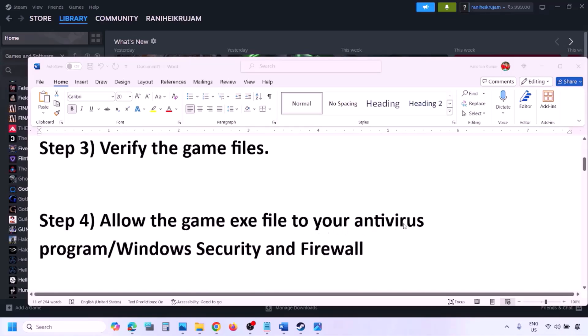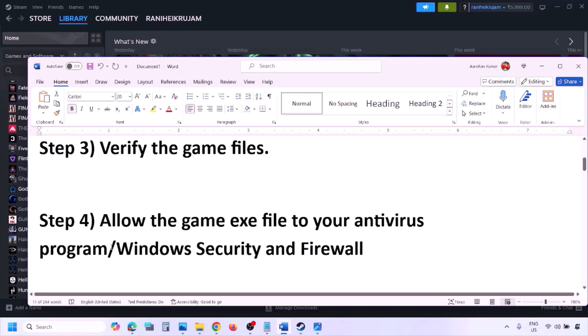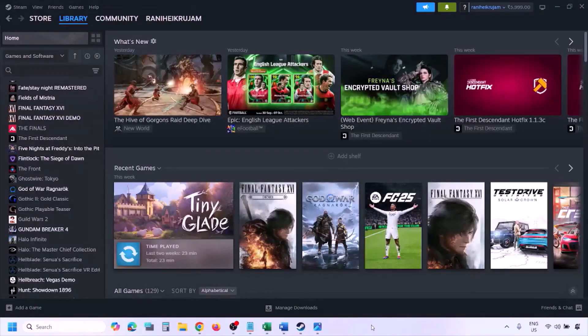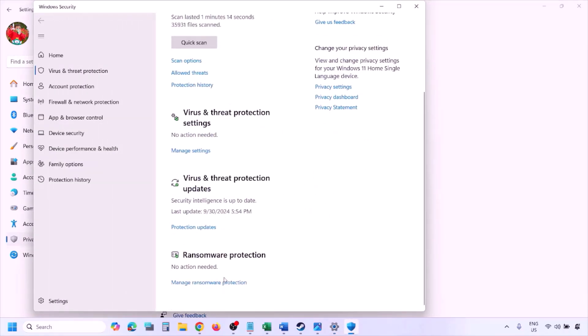The next step is to allow the game EXE file through your antivirus program — whether that's Avast, Norton, McAfee, or any other third-party antivirus. If you're using Windows Security, open Windows Settings, go to Privacy and Security (or Update and Security on Windows 10), then click Windows Security, then Virus and Threat Protection, and scroll down to Manage Ransomware Protection.